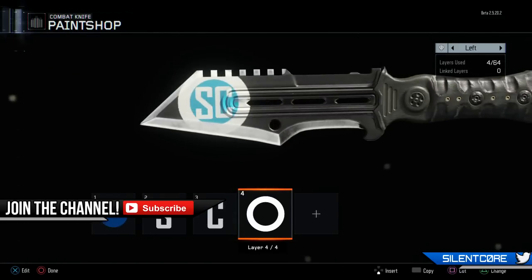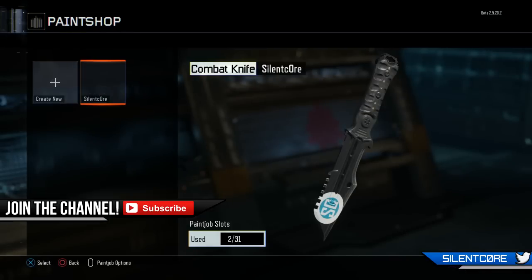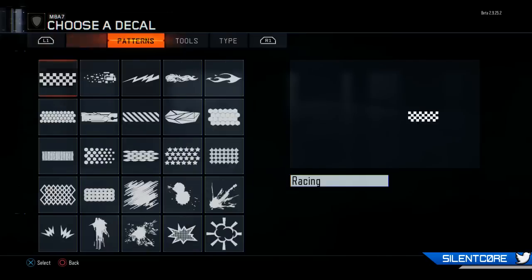If you weren't already aware, in Black Ops 3 you don't always carry your knife — you have to manually select it as your secondary. But with the camo, these knives look pretty badass.